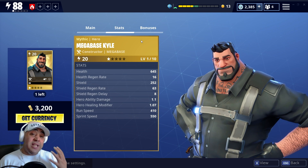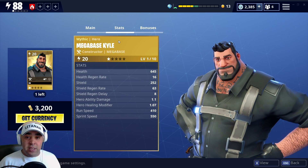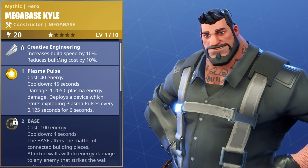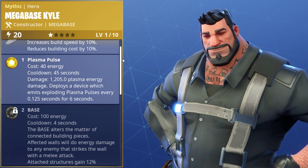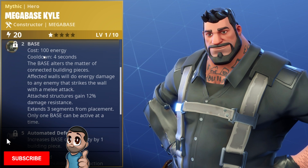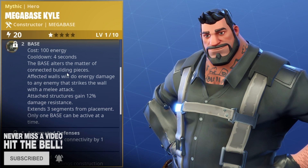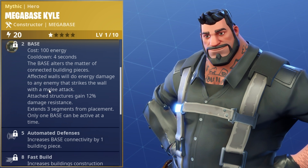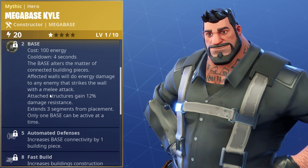First off, Megabase Kyle. We're going to see a lot of people using Megabase Kyle now. I wasn't sure if the event store was going to reset, so I spent as much of my gold as I could - I haven't got much left. But Megabase Kyle I've got already. This guy is an absolute beast of a hero, one you should definitely have in your arsenal. I did a video a while ago about heroes you should get from the collection book, and we named this guy. He's absolutely awesome. His bonuses include Creative Engineering: increased building speed by 10% and reduced building cost by 10, so he's going to save your mats from the get-go. He's also got Plasma Pulse, which can be useful for wave clear.